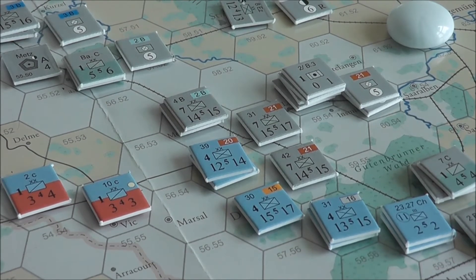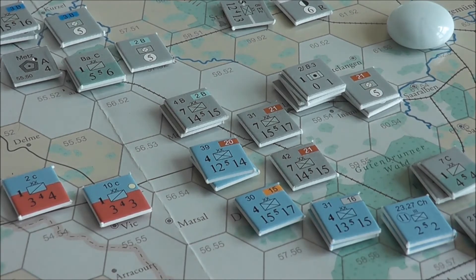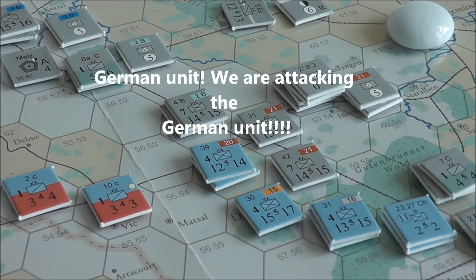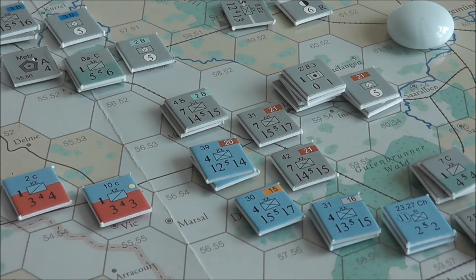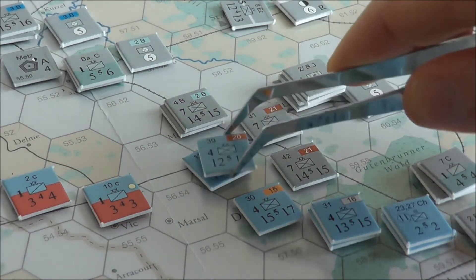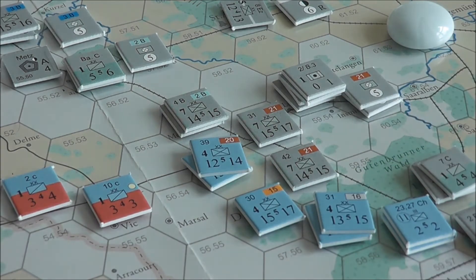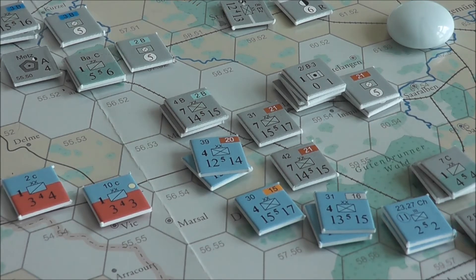We are going to attack this particular French unit. First we have to determine the ratio. The defender has a defense value of 15. The attackers have a combined value of 15, 32, 42, 55, 69 — so 69 to 15, which is approximately 4 to 1.